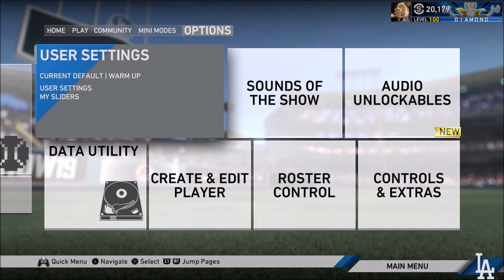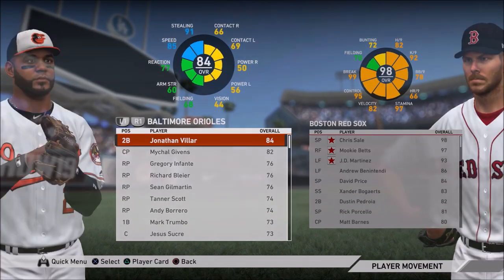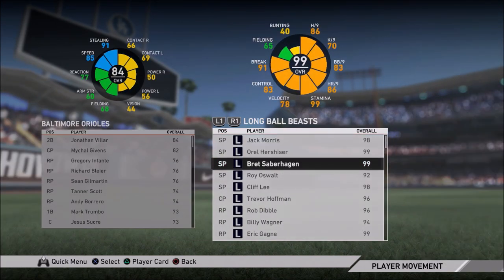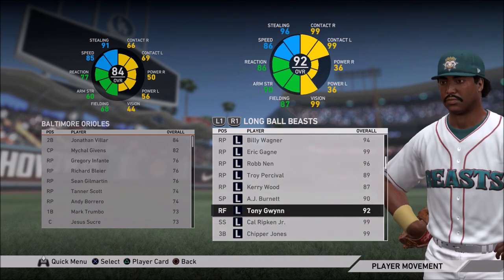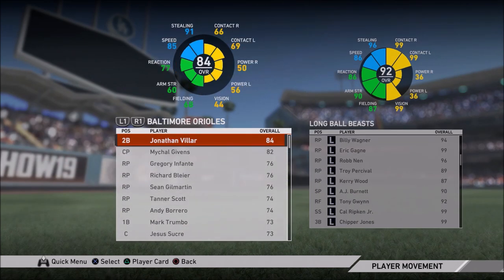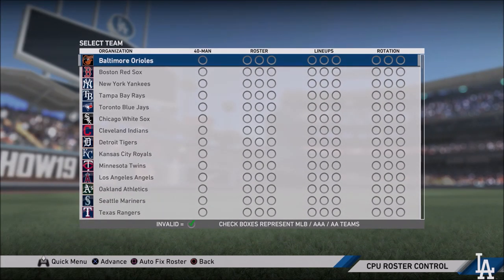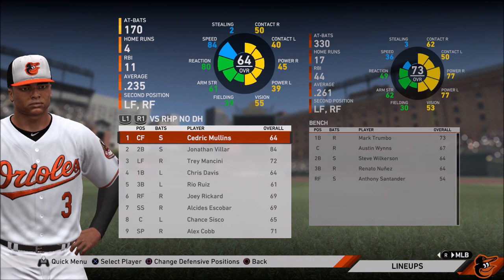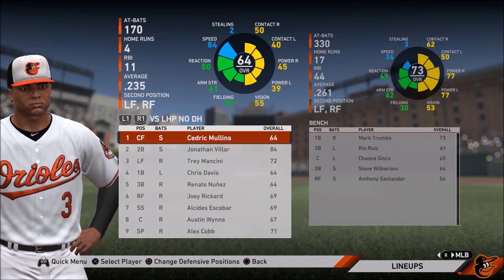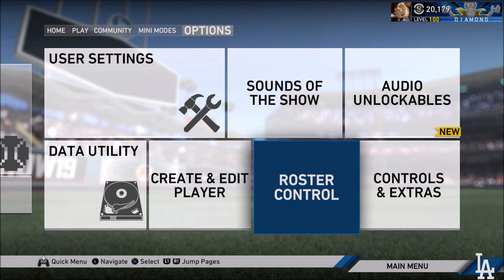For each and every single one of these game modes, you can go ahead and change the roster control or change a team to match your Diamond Dynasty team. For example, I have the Baltimore Orioles, and in my Diamond Dynasty team I have hitters such as Tony Gwynn, Cal Ripken, and Chipper Jones. I could add these players to the Baltimore Orioles until I have the same starting nine that I have on my Diamond Dynasty team. All you have to do is go to the Baltimore Orioles, press square so it auto-fixes the roster, press X and press lineups, and then you can adjust the lineup versus whatever pitching hand you're facing to exactly how you have it in Diamond Dynasty.